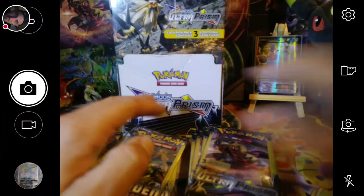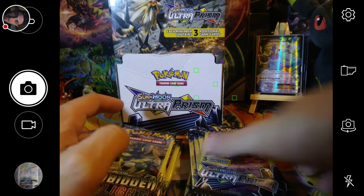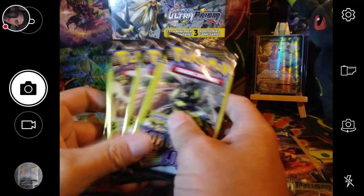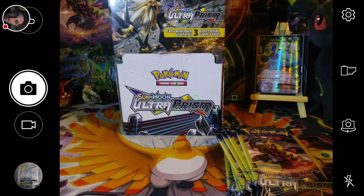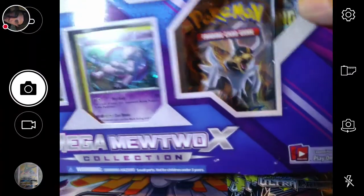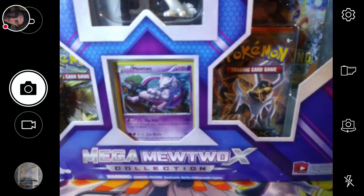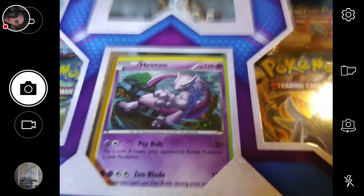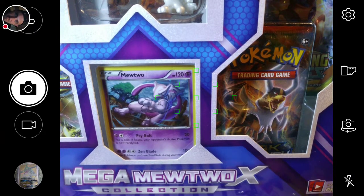I pulled a Dusk Mane Necrozma out of one of these packs so I'm hoping some of these packs will have some goodies. I'm going to open the 10 Ultra Prism today and leave the Forbidden Light ones for another pack opening with the other box. I've got a Mega Mewtwo X box that I'm going to open today along with these 10 Dollar Tree packs. It's going to be a lit opening today.